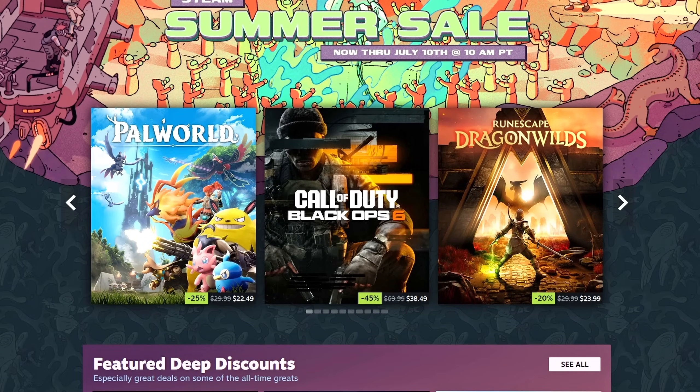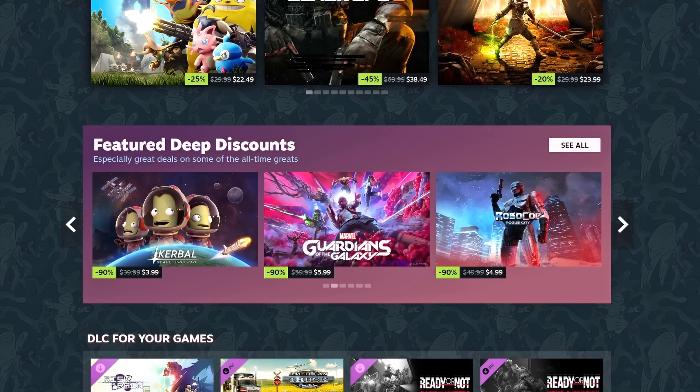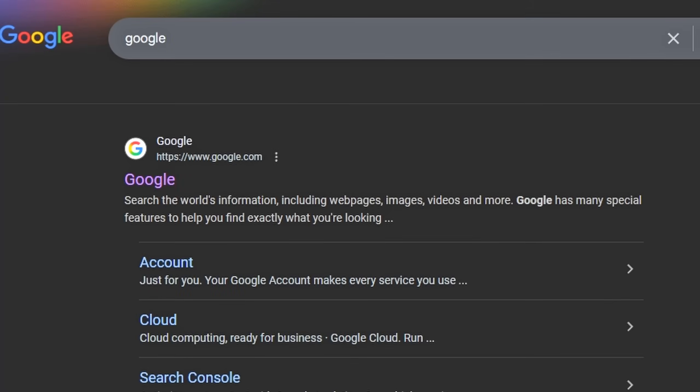So I was looking through the Steam Summer Sale, and of course, since I'm cheap as hell, I scrolled right down to the big discounts. A certain game caught my eye. I've always heard Kerbal Space Program was more of a game for smart people, and as a certified idiot, I wanted to put that to the test. Here's how I made it to the moon in Kerbal Space Program as a complete noob.